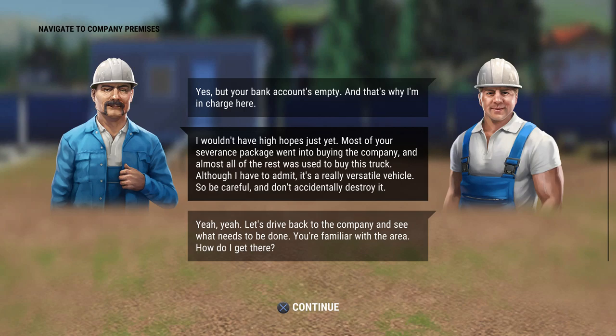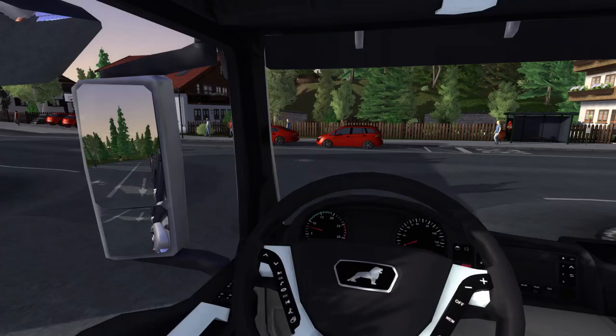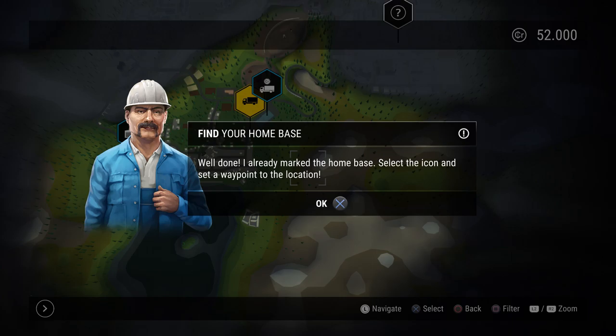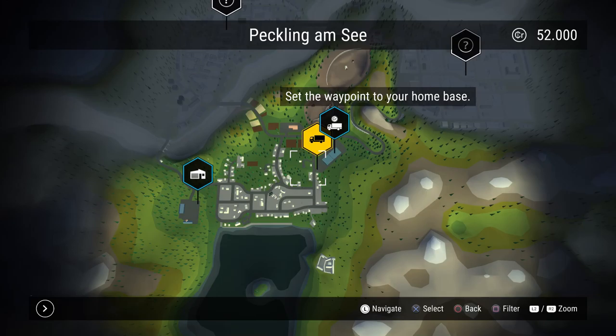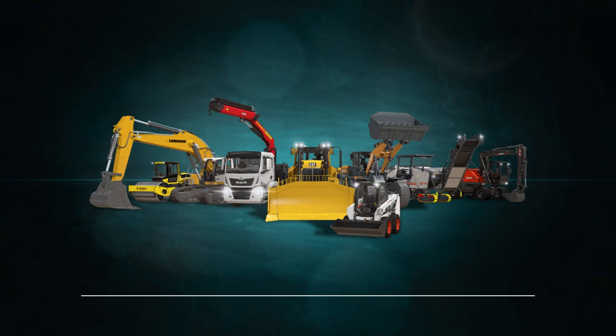We open up the map — locations you haven't visited aren't shown yet because the character doesn't know the area. We set a waypoint to go back to home base. One nice feature: the game lets you skip trips, which makes it different from Truck Simulator where the driving itself was the whole point.